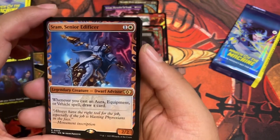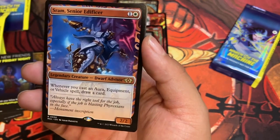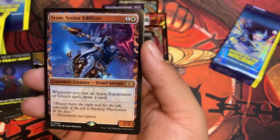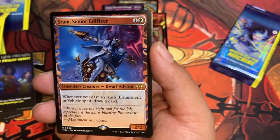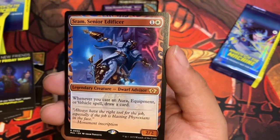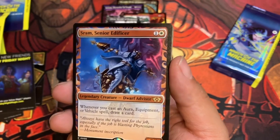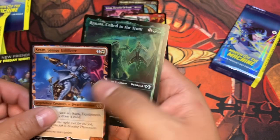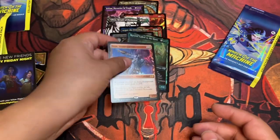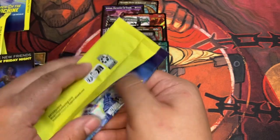We got SRAM, Senior Edificer, in the non-foil Masterpiece frame. You know, the original Masterpiece frame foiling looked amazing. This looks really flat without that foiling. We're not at Call to the Hunt. To me this one's bleh. SRAM's a really good card, but that one to me, it's bleh.